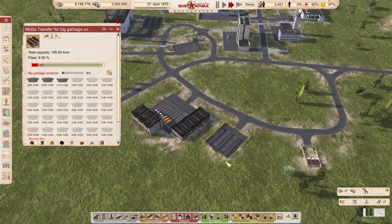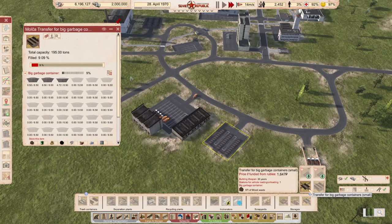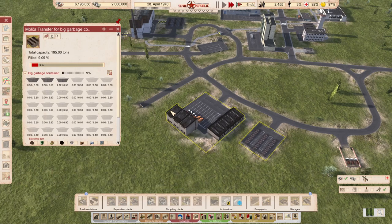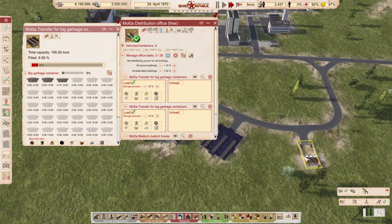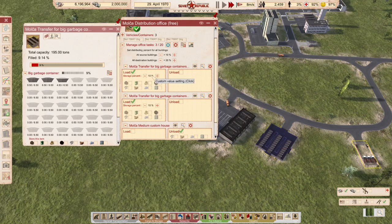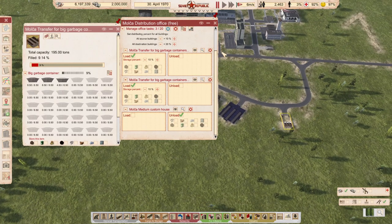This larger storage - a container warehouse - sits at the end and has no white icon on the left corner, unlike technical service containers. This storage waits to be picked up. For a starter city, especially on realistic mode, you can just use one free distribution office that waits until this fills to 10 percent and then exports it to customs. That's the easiest setup for the beginning.